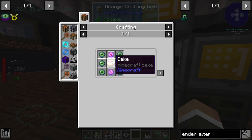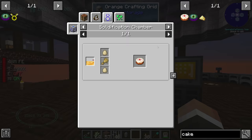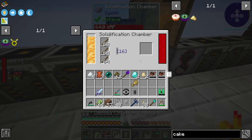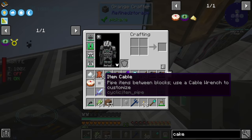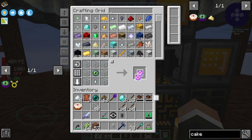For the end cake we need two eyes of ender, two end crystals, and regular cake. We can make cake in the solidification chamber using two eggs, one wheat, and cyclic honey — no milk required. We have four eggs and wheat available, and cyclic honey is already in the solidification chamber. Egg, egg, wheat goes in, the cake comes out through the item cable — beautiful. We'll need four end crystals total since we're likely on a server where the dragon is already defeated and we'll need to resummon it.